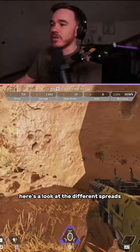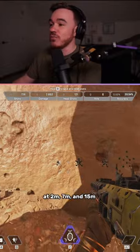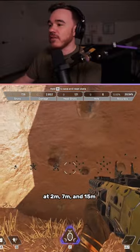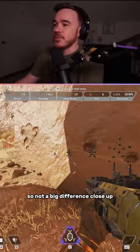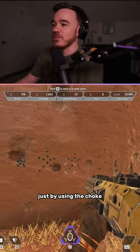To show you what I mean a little bit more, here's a look at the different spreads — choke on versus choke off — at 2 meters, 7 meters, and 15 meters. So not a big difference close up, but you can land some decent damage from 15 meters just by using the choke.